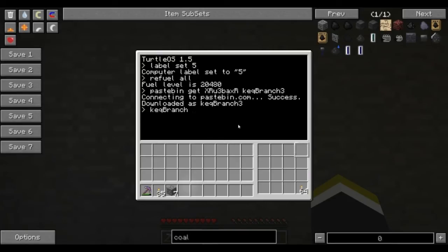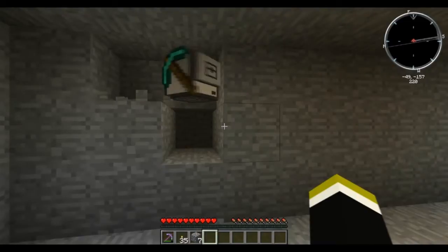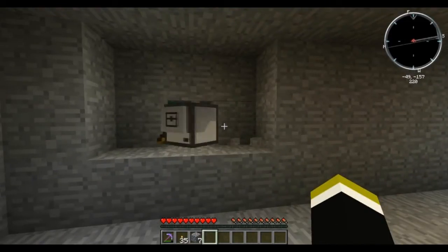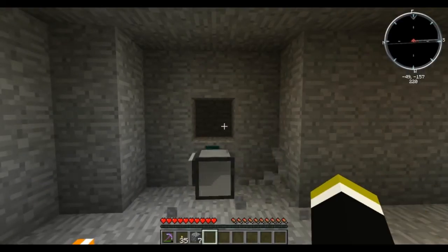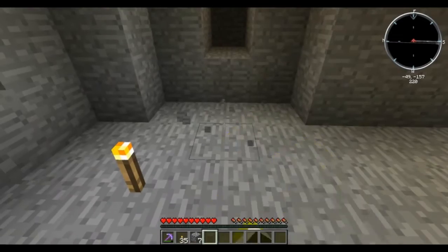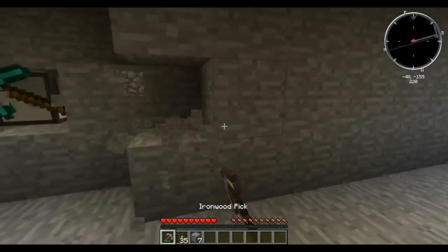Now put torches down here, and run kek branch 3 with a length of 30. What this program is going to do is create a three by three branch mining tunnel.